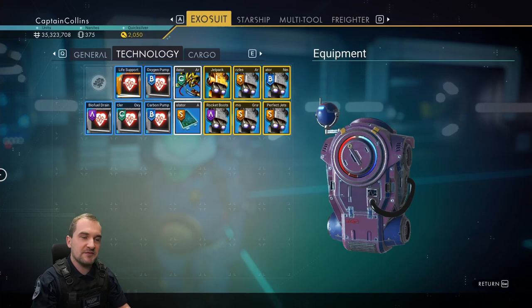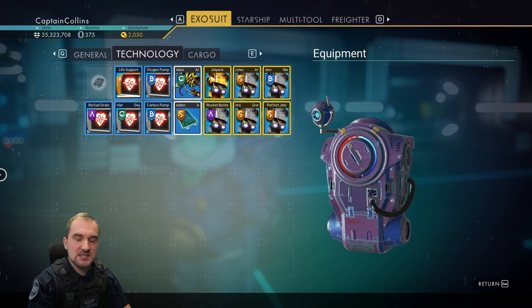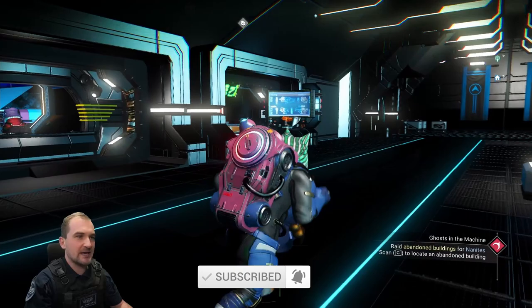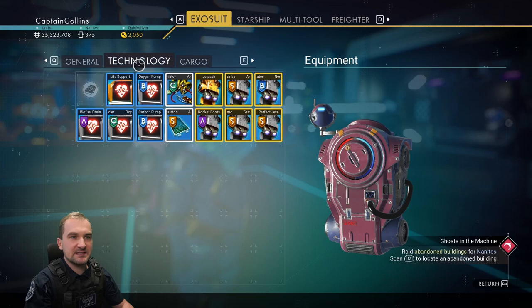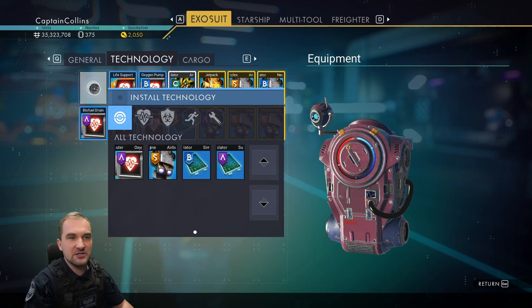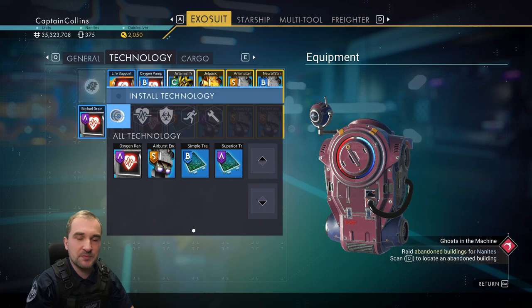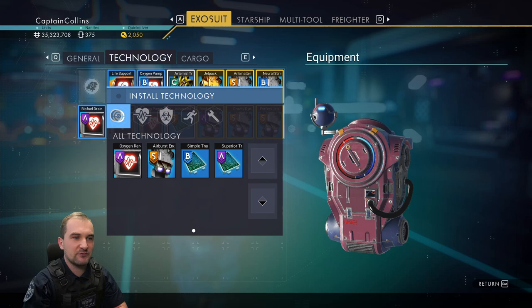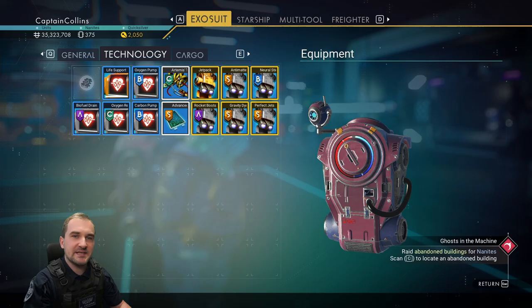Here we are already in the exosuit to tell you about the difference between upgrades and modules. Upgrades are something you can buy from traders on a station — traders that sell upgrades for your exosuit, your exocraft, your ship, and your multi-tool. Modules are different — modules are technology you install by going into the building menu, where you can build things acquired through quests or bought from the Anomaly for nanites.